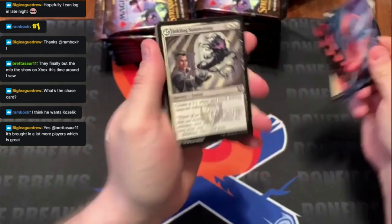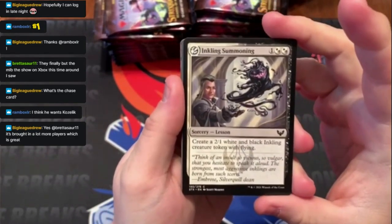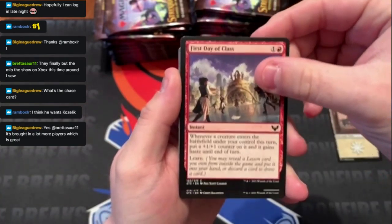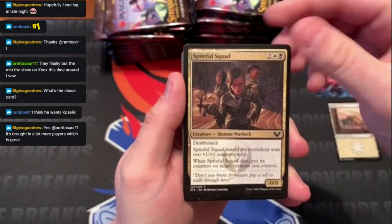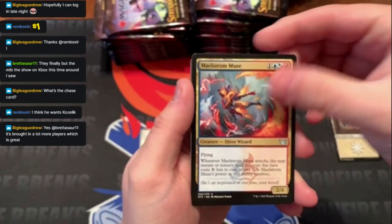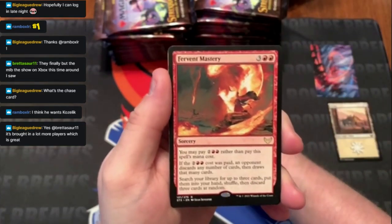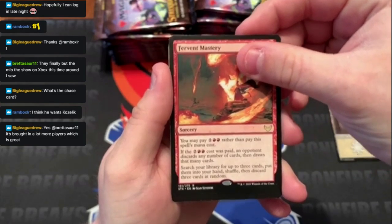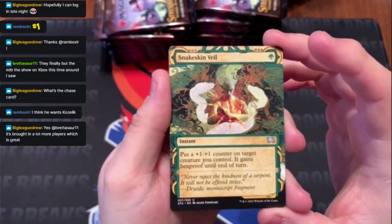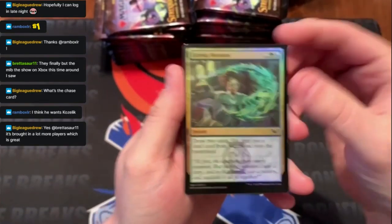Each pack starts with an art card and a land. A couple of comments on the new mechanic: Lesson — you can get these cards using Learn cards as well, which kind of expands the game a little bit. First pack: First Day of Class, Spiteful Squad, Arrogant Poet in the commons, then into uncommons — Expressive Iteration, Maelstrom Muse, Snow Day — and the rare is Fervent Mastery. We also get a scroll card: Snakeskin Veil.